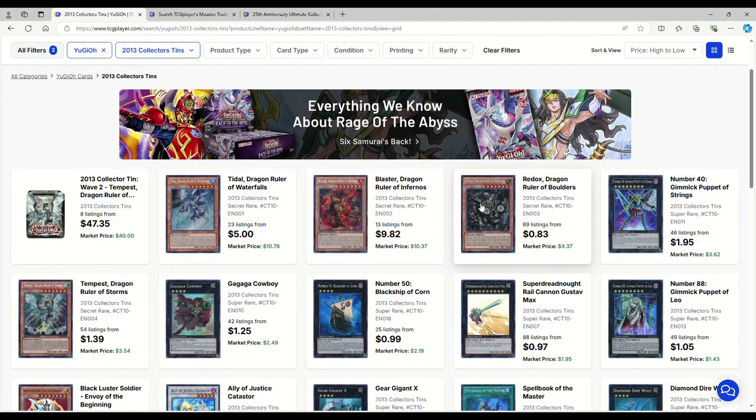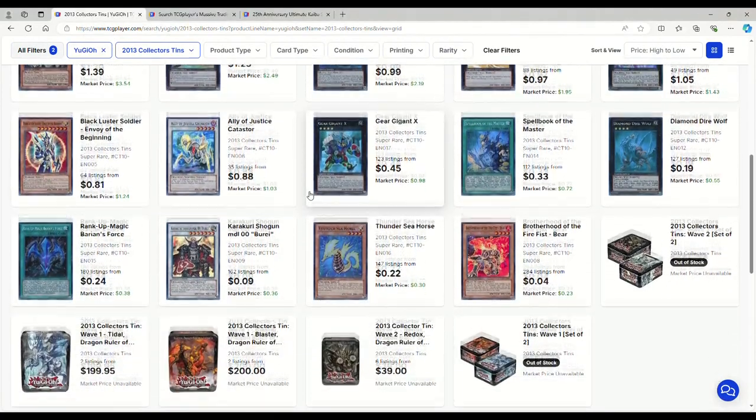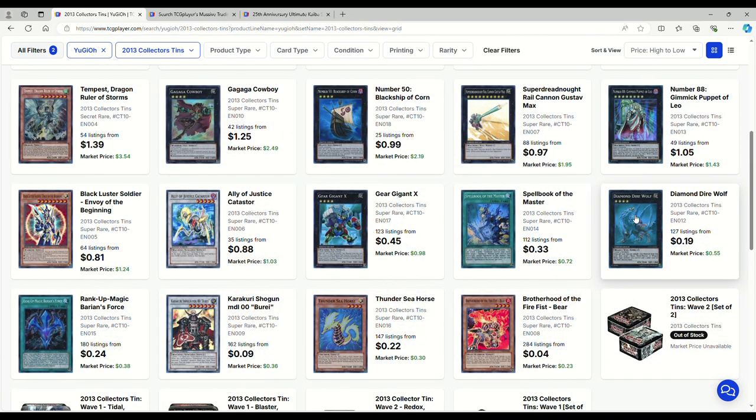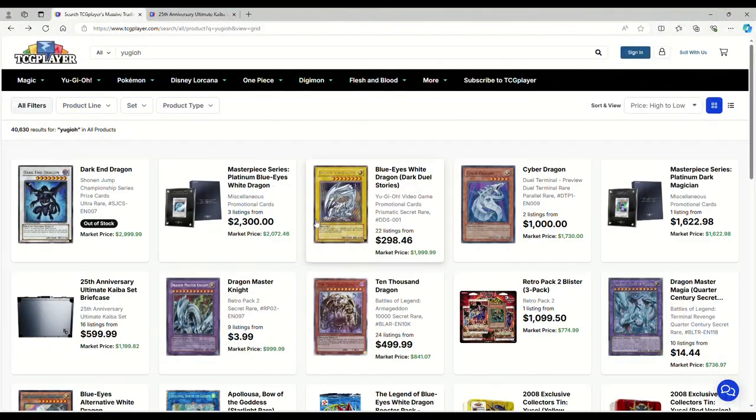Dragon Rulers are kind of cheap for the Secret Rares — that's the highest printing — so we're looking at the 2013 tins: about $1 on Red Ox, $10 on Blaster, $5 on Tidal, and about $2 on Tempest. The Dragon Rulers are not what they used to be. Maybe you'll play Blaster with Gold Sarcophagus in Tempai, but I think the Dragon Rulers have lost their touch. Maybe people will exploit it with Super Rejuven in an Exodia deck, but outside of some niche cheese, I'm not seeing it. Look at how cheap everything else is — Diamond Direwolf is $0.19. I remember when it first came out it was $60. I remember when Black Ship of Corn was the new Tempt card at $20. This stuff was expensive, bro.